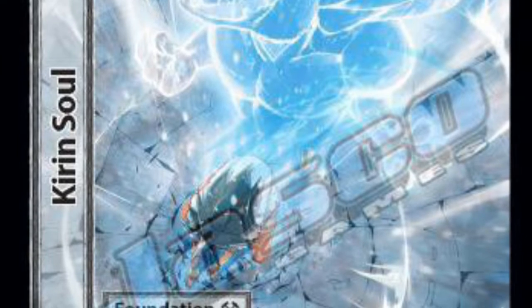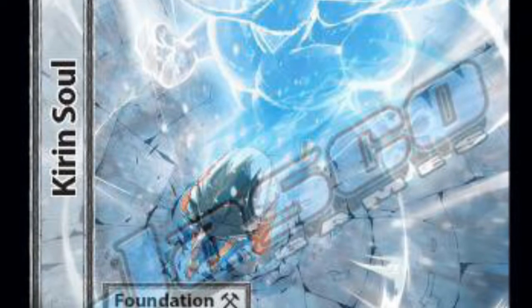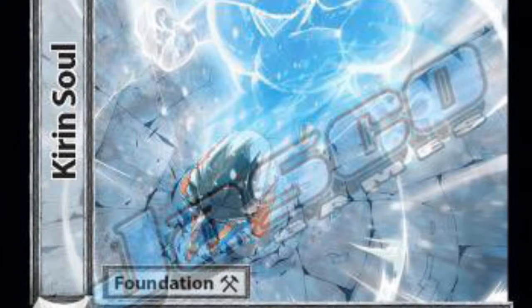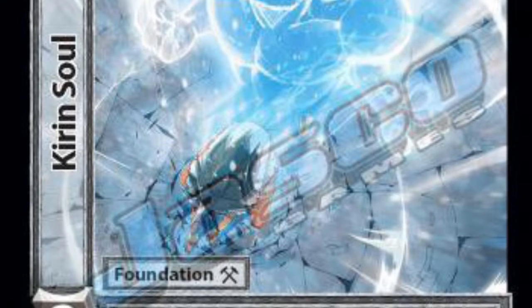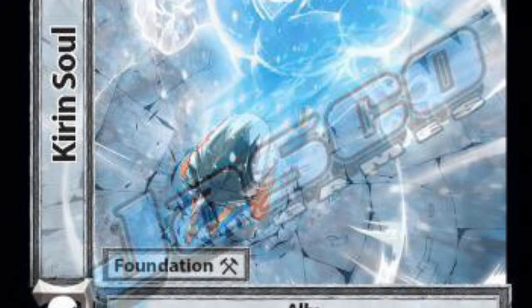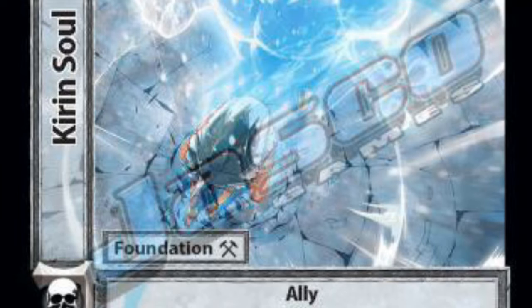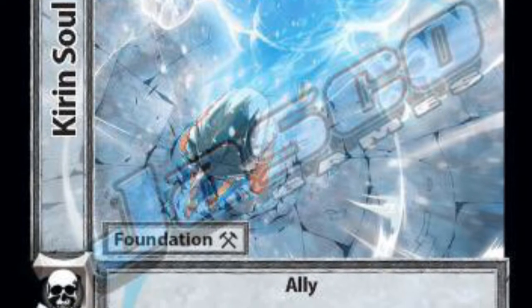Hey guys, it's Chris here with another UFS Minute video. Today we're going to be talking about some cards that have just recently left: OFID, Design for Combat, and Balance Fighter. We got some replacements for those in 7th Cross and in Street Fighter vs. Darkstalkers. They may not be direct reprints, but there are effects that are kind of similar.